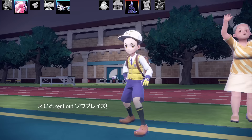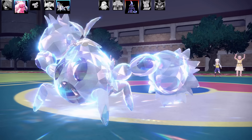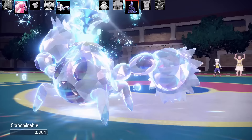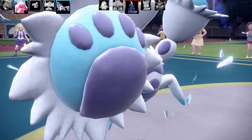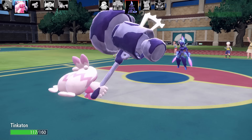The item on my Crabominable is a Quick Claw — I almost said Bright Powder. I'm very good at messing my items up today. Next Pokémon is Ceruledge, and they're going to go for a Phantom Force. I was hoping I could get a Quick Claw proc and get that off. I went for Snowscape, got outspeed, no activations, and that is the end of Crabominable. Pretty good Pokémon all around on this team though.